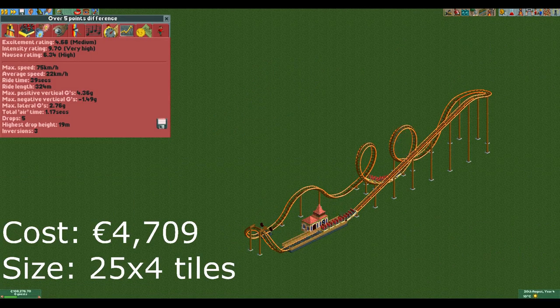The second design is the short and intense design I like to do, and you can see that in the stats. It has a massive 5.02 difference between the intensity rating and excitement rating. This is mainly due to the high g-forces I talked about earlier. That said, the intensity does make it so that you can charge a higher price for the ride, so it's not completely useless.